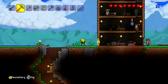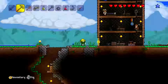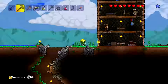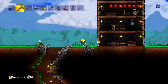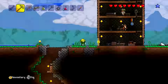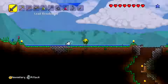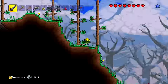So the only way to get tissue samples is from that boss. And how do we get crimtane bars — how do we get crimtane ore? This is a lot harder than I thought. But it said we could blow it up with explosives! Let's give that a try — let's see if we can explode it up with explosives.